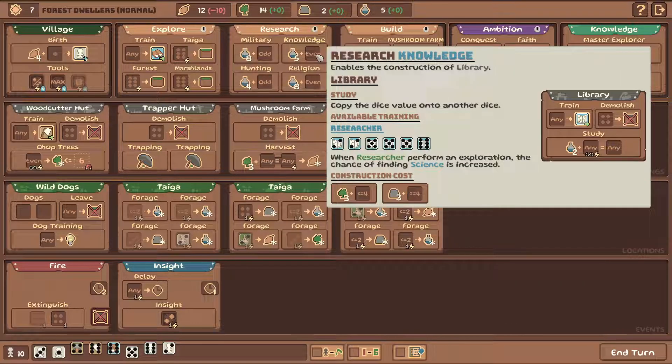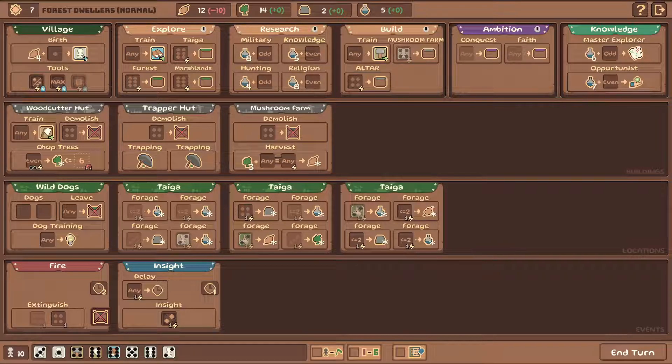We can go for knowledge here - enables the construction of a library. Copy the value of a dice onto another dice with the study action. We use two science and any dice, then we copy the value of dice onto another dice. We can do it as many times as we like. That's interesting - kind of cool, I guess.